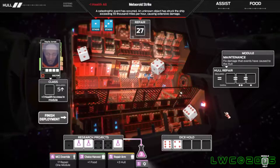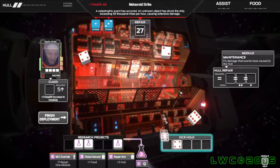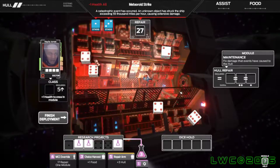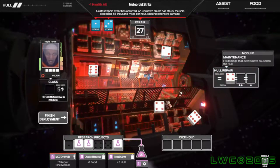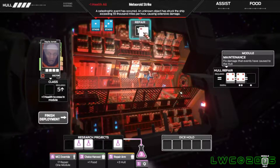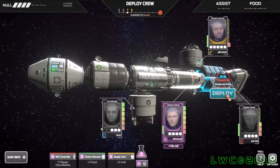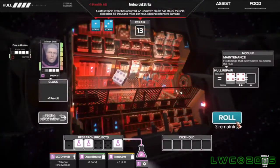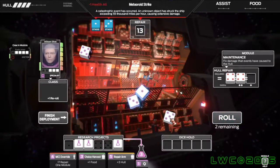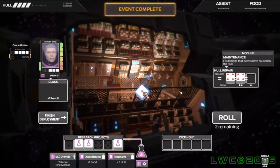The dice hold right there holds your best dice so you don't accidentally re-roll certain dice, which I like. All crew members can only re-roll their dice twice, except for the one in purple who looks like Ripley from Aliens. I guess she's used to worse crises, so she can handle this — she's like 'eh, whatever.' Yeah, you've seen where she's faced aliens — a meteor? Come on, I've seen worse.